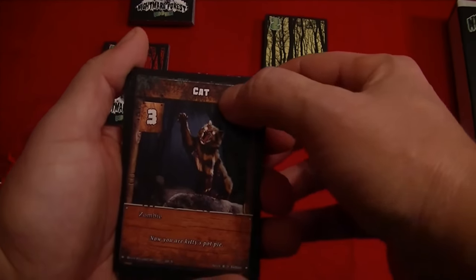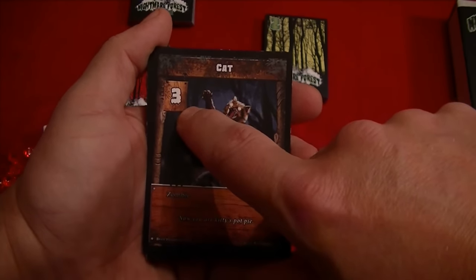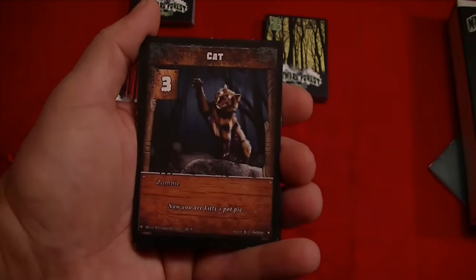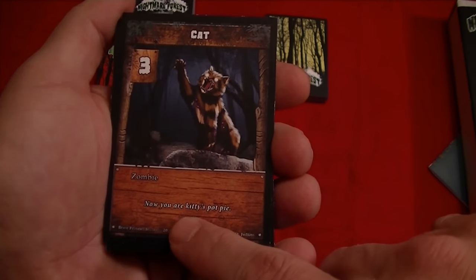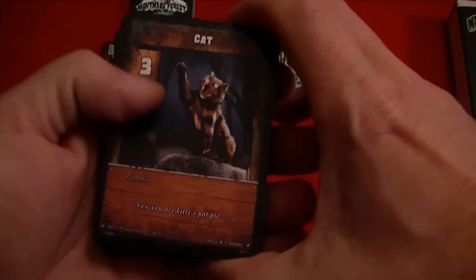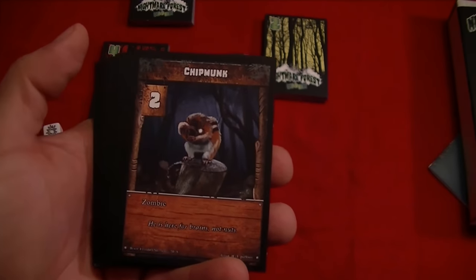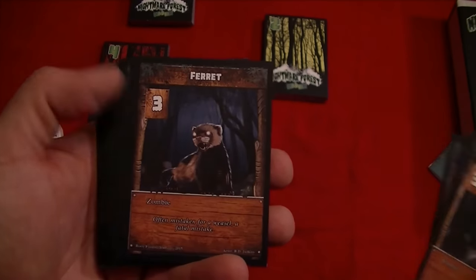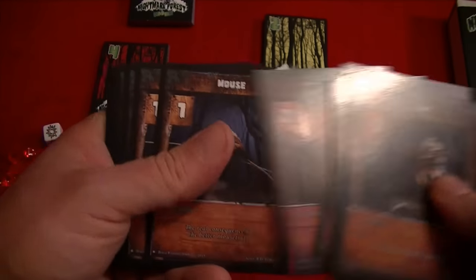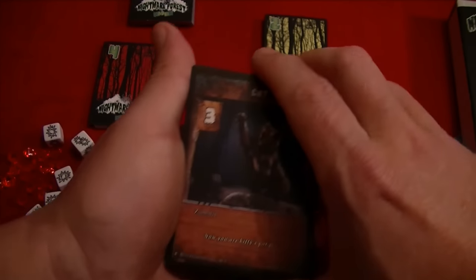For an example, we have a cat — it says it's a zombie. You need three hits to knock that cat out. That's what the number in the upper corner represents, and then you're going to see some flavor text. There's also a chicken, chipmunk — hey Alvin — a ferret, gopher, groundhog, hedgehog. A mouse takes one hit to take out. So these are the first rank zombies.